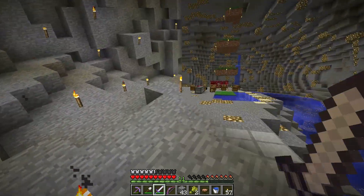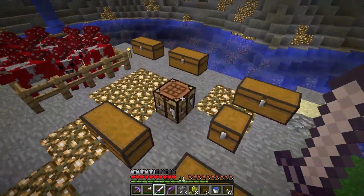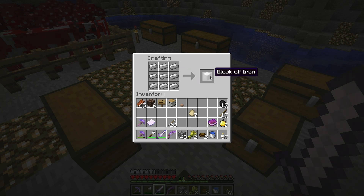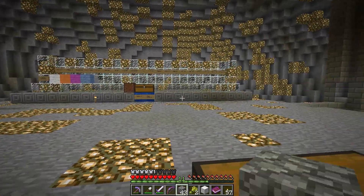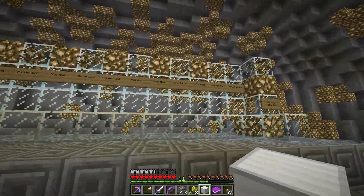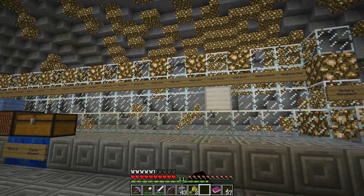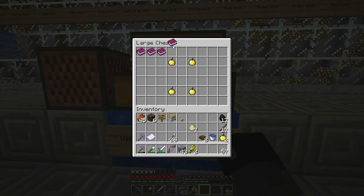Nothing happened while we were gone. I had nine iron ingots on me to make an iron block for the victory monument, so let's do that. Place this iron block right there. I broke it and then right here at the chapter monument - that's chapter two and here's chapter three. More golden apples - we can take these out and stick them in our chest.